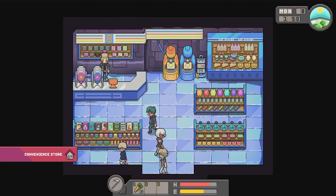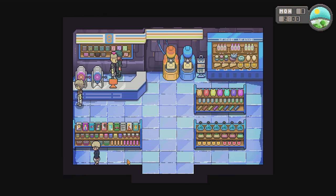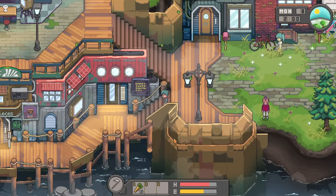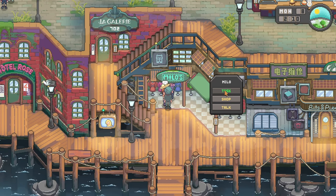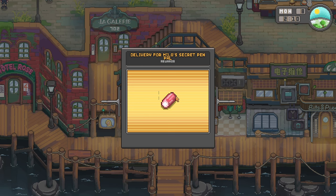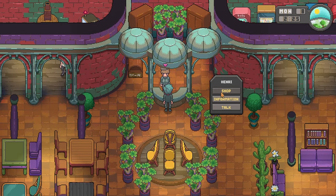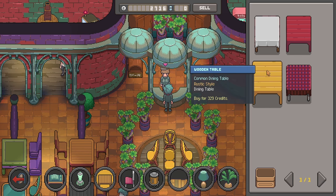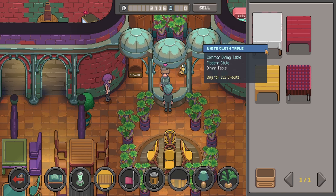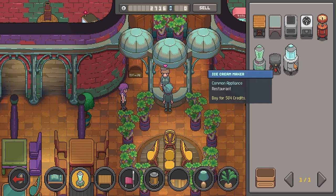After getting our foraging reward, we finally head to La Gallery. Someone is available this time — hello Henry! I need to shop for more tables for the restaurant. We have four types available: a white cloth table and a rustic style which is a bit expensive at 300 credits. We'll go with the white cloth table and maple chairs since they're the cheapest option.